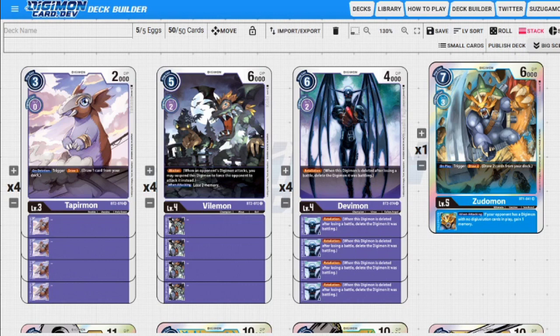Next up we have a solo copy of Zudomon — seven to play normally, three to evolve, 6000 DP. We're never going to evolve onto him; he's in here literally as an option card to draw two cards. We can use the inheritable skill off of Metal Seadramon if we want to evolve onto him, and there are reasons why we would — that's why it's a one-of. He's here for the draw-two, and on attacking he gains memory.